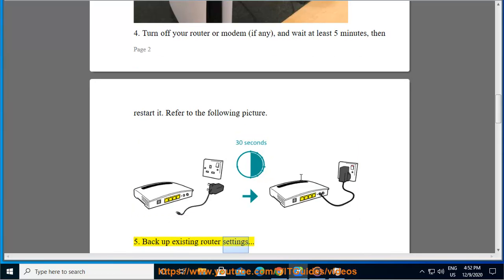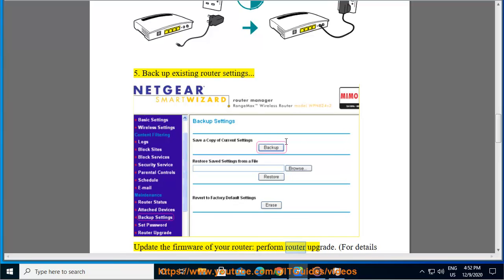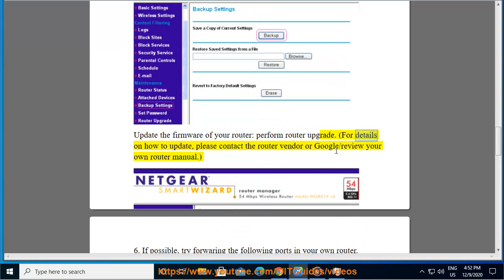Step 5: Back up your existing router settings and update the firmware of your router. Perform a router upgrade. For details on how to update, please contact the router vendor or review your own router manual.